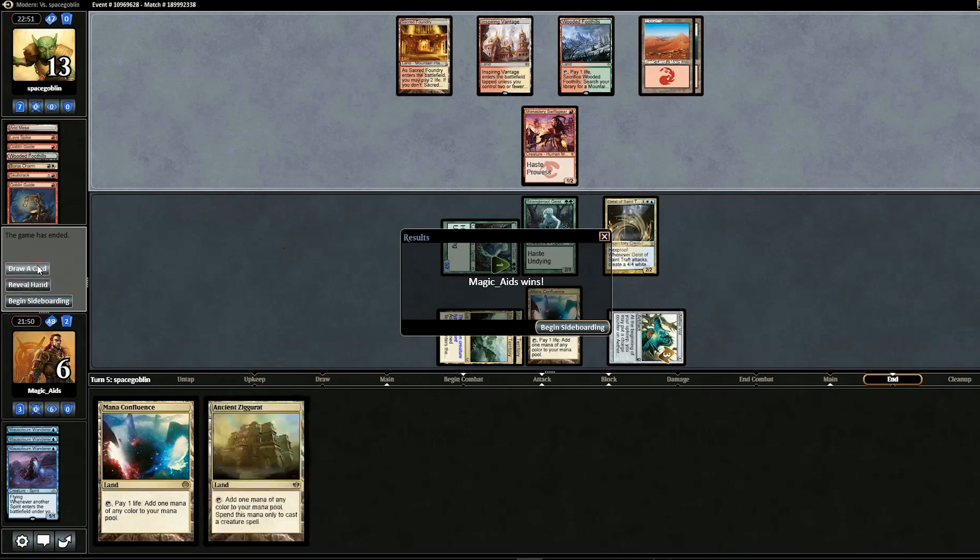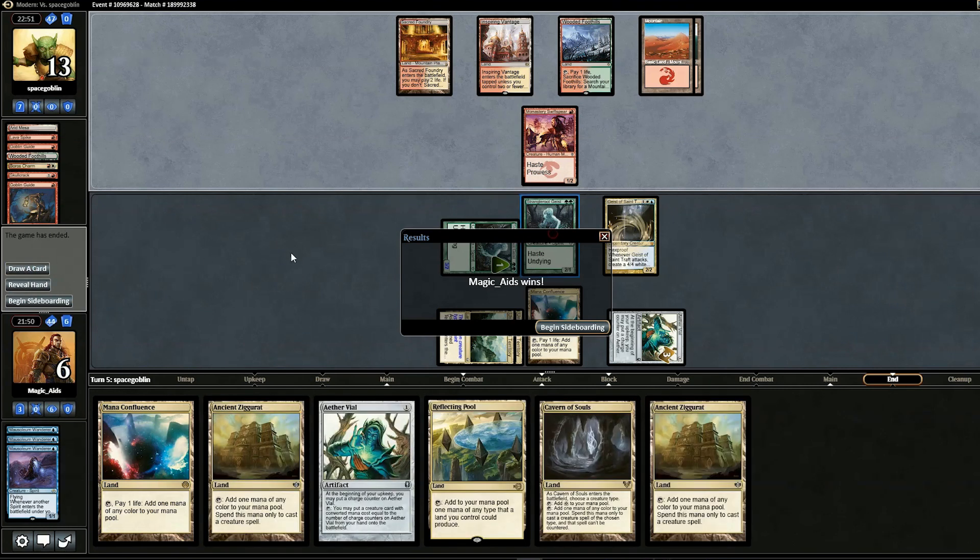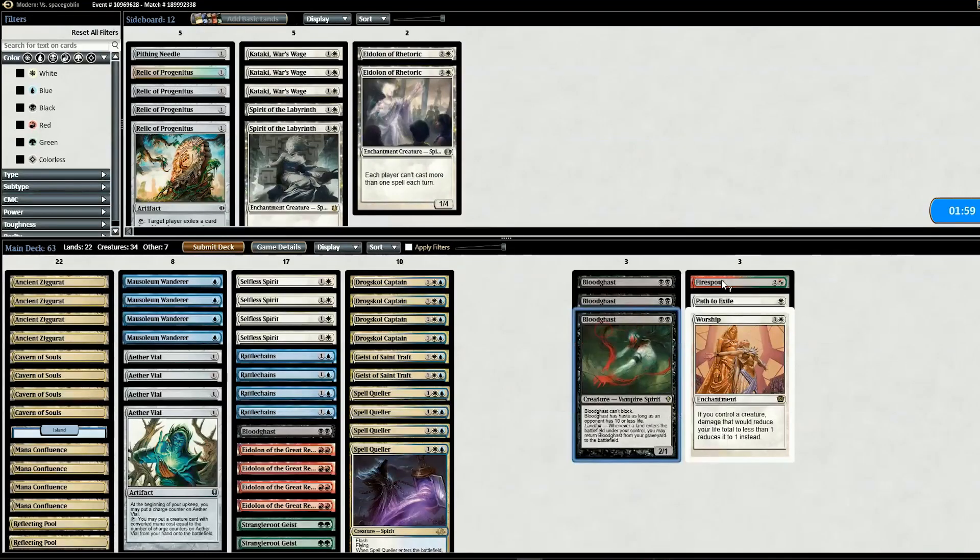Opponent has no attacks, we draw a land, Vial in Geist of Saint Traft, and our opponent concedes. Even if they hadn't, they were taking 11 damage and would have been dead the following turn. Clearly we would have gotten there.